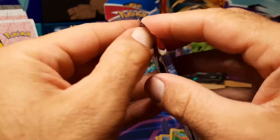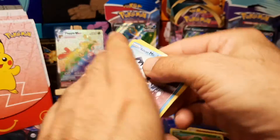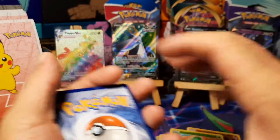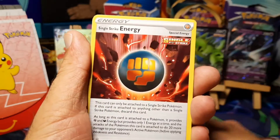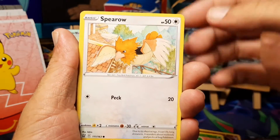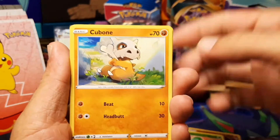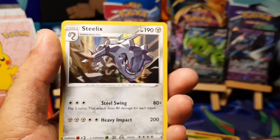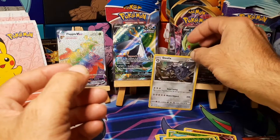Pack number eight — let's see if we get another hit, keep moving ahead of that fifty percent. Psychic energy, Feebas, Harpactum, single strike energy, Camping Gear, Galarian Mr. Mime, Fomantis, Spiritomb, Zubat — very blurry Zubat — Cubone — Blipbug is the reverse — and a Holo Steelix for the rare. There we go, another hit — not as big as the other ones, but still a hit.